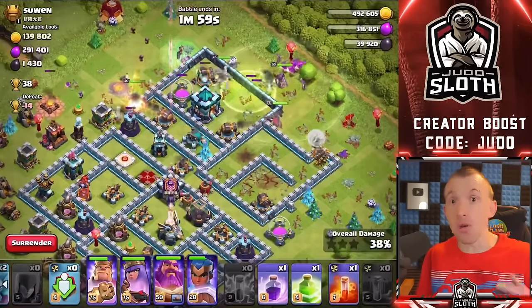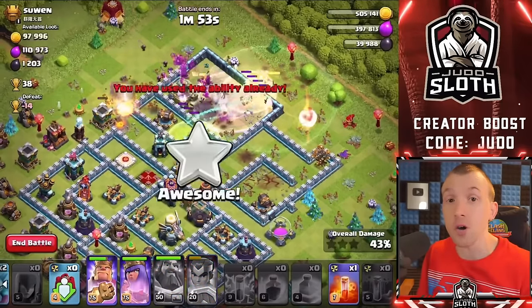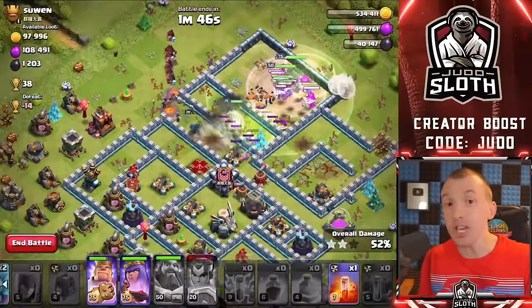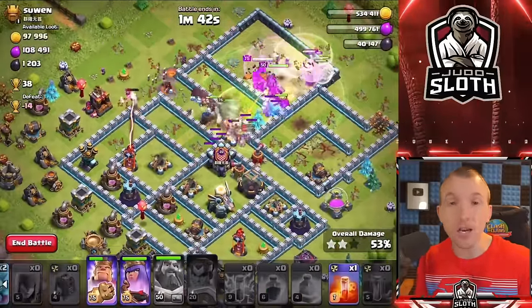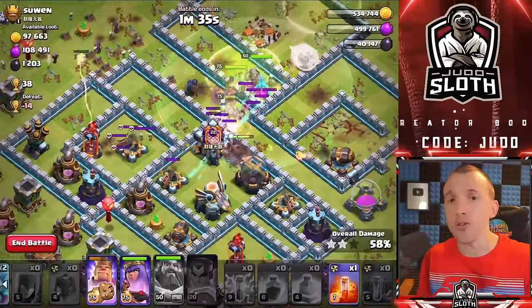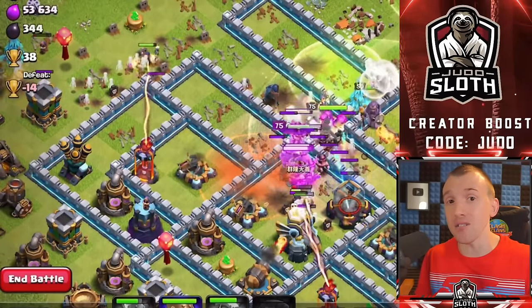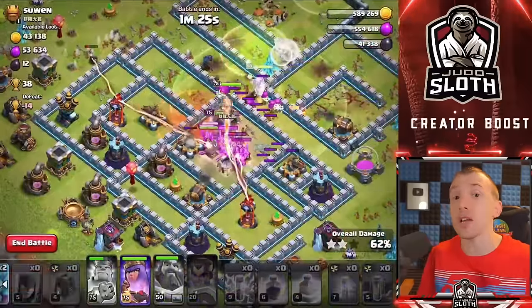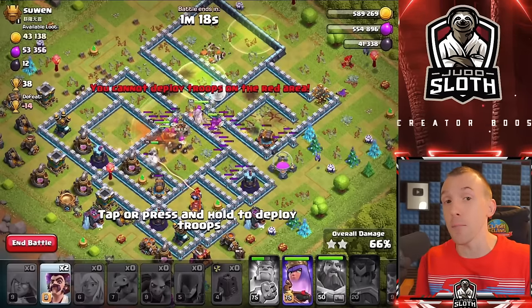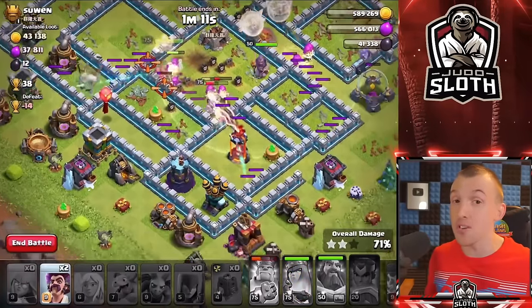If you are Town Hall 11 with only the Barbarian and Super Archer available, and your Barbarian is on cooldown, the Super Archer can snipe resources when farming. We also found an attack strategy coupling them with Witches. For friendly challenges and friendly wars where you can really plan attacks without having to boost the troop, it could be of huge benefit if you find a strong weakness in a base — keep that in the back of your mind.